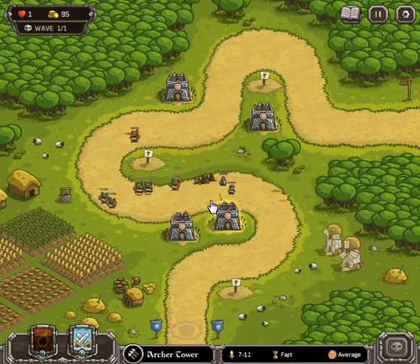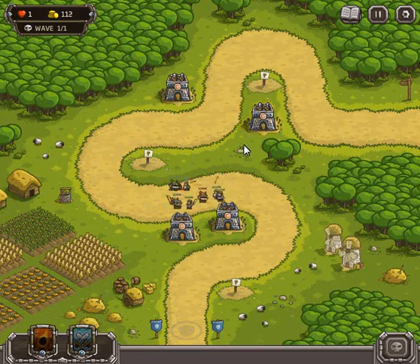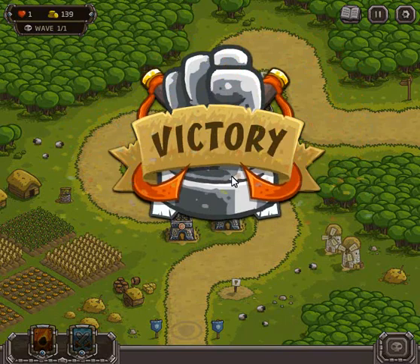Selling your Archer Towers is a valid strategy — they can be sold and rebuilt. It is one of the level 1 abilities that allows you to sell your towers at 90% cost, meaning you can almost move your tower for free to get that kill and secure the 5th star here on the Farmlands.